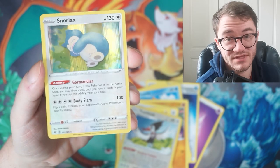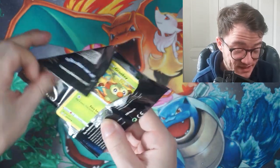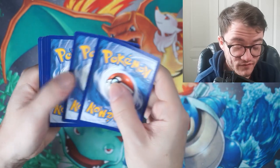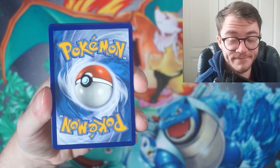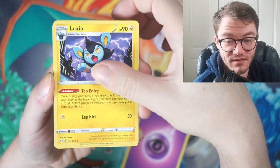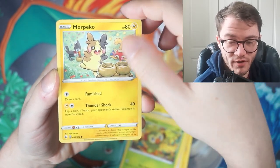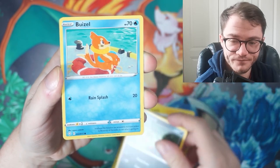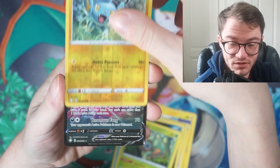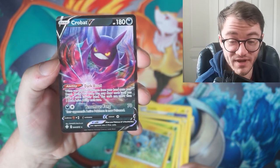On to Shining Fates — one of my favorite all-time sets to open. It's had a recent reprint so prices are dropping, but it's still a great set with baby shinies, full art shinies, Charizard, and Mazerace rares. Cards revealed: Eelektross, Rusted Sword, Boldore, Grookey, Morpeko, Spinning rack, Buizel, Rowlet, reverse hollow Shinx. And finally — we have a hit! Shining Fates comes through with the Crobat V!